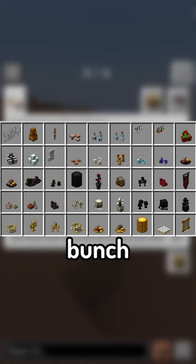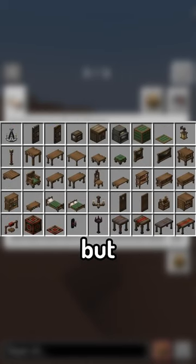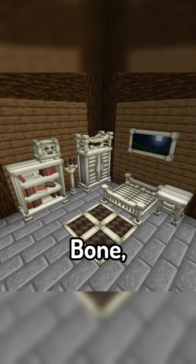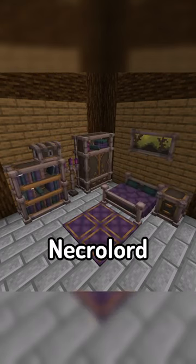The mod adds in a bunch of different furniture sets that not only have different textures, but different models as well. These sets include Nordic, Dunmer, Venthr, Bone, Wither, Royal, and my personal favorite, the Necrolord set.